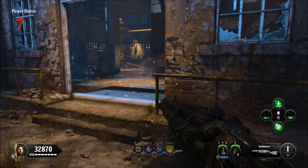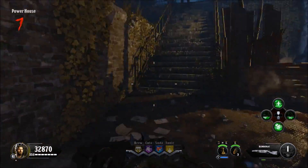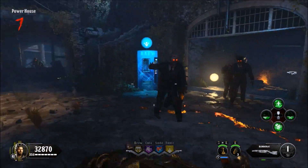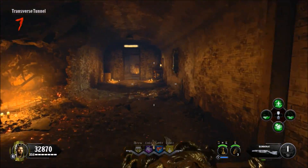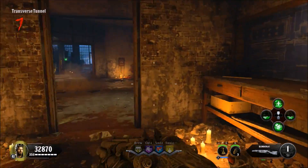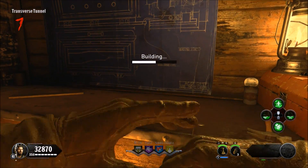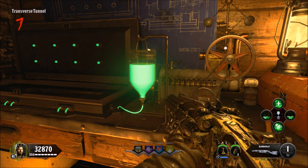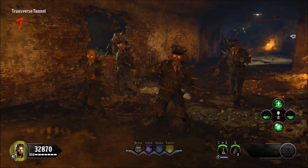Now I'm going to show you the other method which still works as of now, where you can hold the weapons. It still involves the same method as what I just showed you, but this time you have to fill up your specialist to the end of stage one or the end of stage two. So next time you pull out your specialist and start killing zombies with it, it's going to automatically rank up to the next stage.